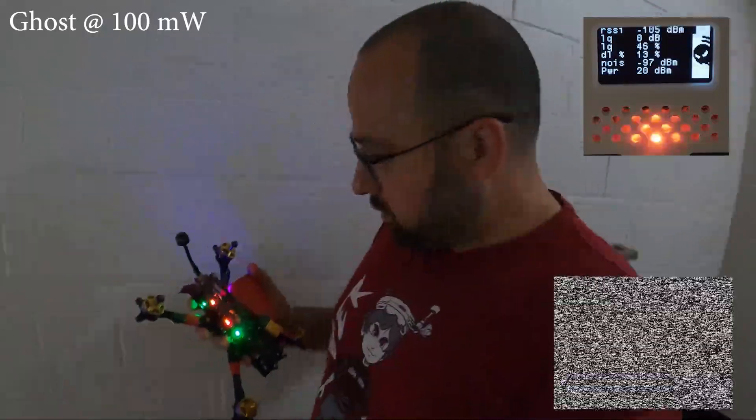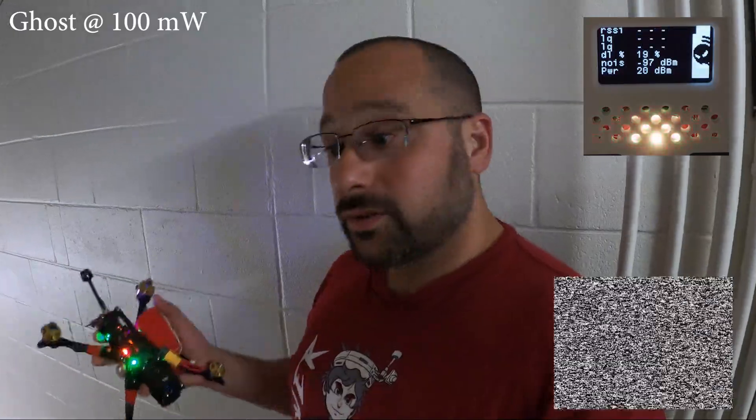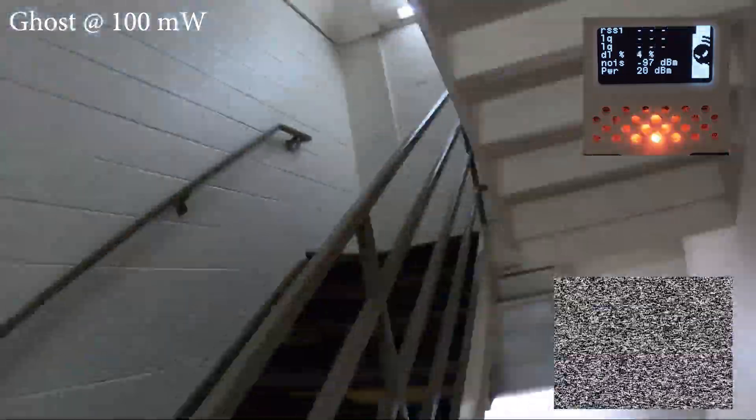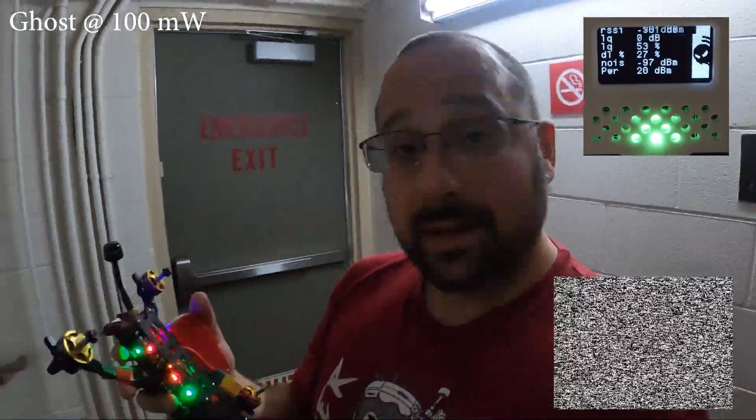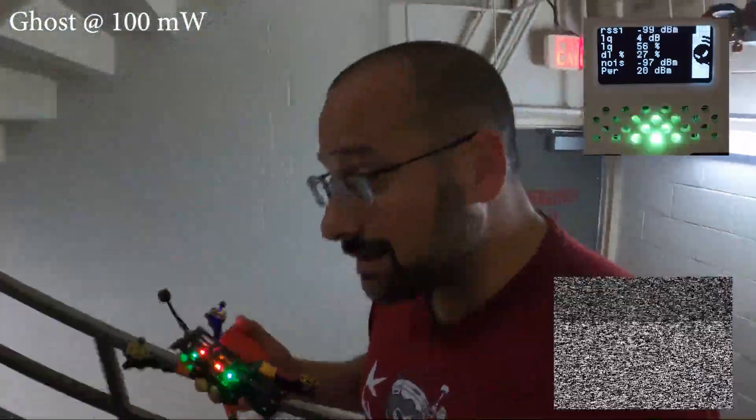3rd floor — still hanging in. 1st floor and it's employees only beyond this point. I'm not going to go any further. If I go outside, I'll actually be getting better coverage and less penetration because it'll potentially go out the window, and we won't be in a penetration situation anyway. We've gone all the way down from the 8th floor to the 1st floor, through the stairwell — metal stairs, concrete walls — and on the other side of that wall there's more walls of the rooms themselves. 100 milliwatt Ghost is hanging in there; it has not failsafed.